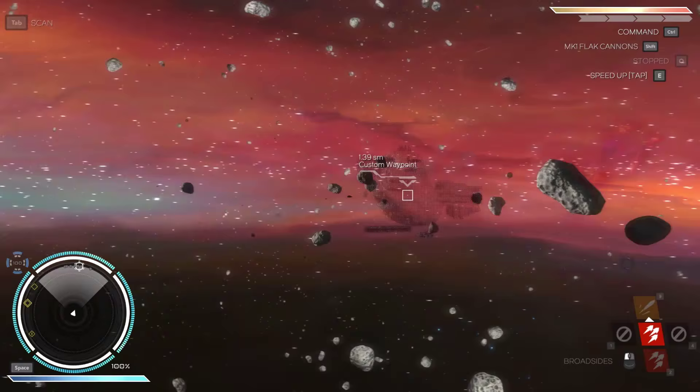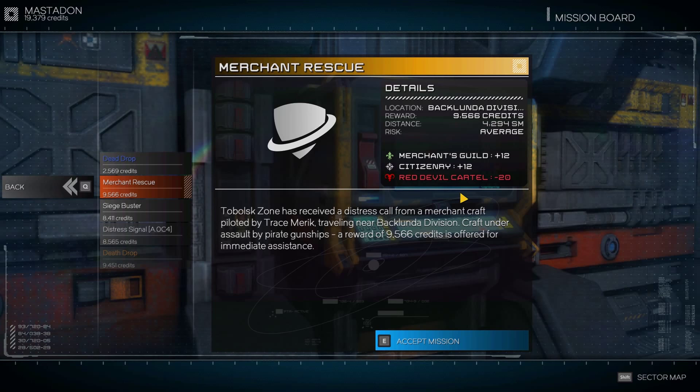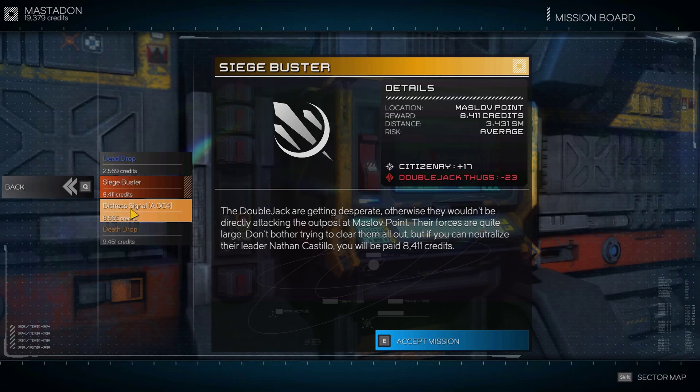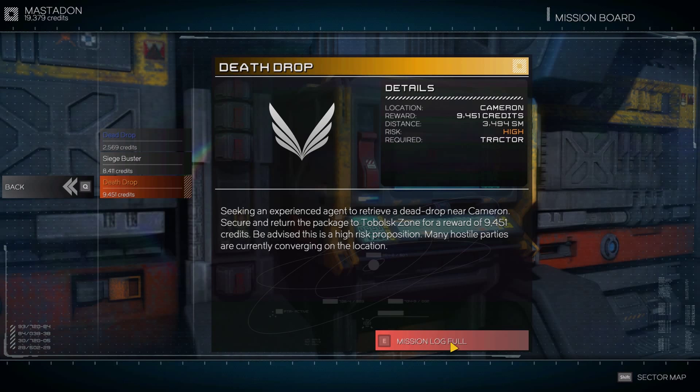Let's move on. We should probably pick up more missions because I only have 2 left. Let's check out the mission board. Available missions - very low, almost 10,000, not bad. I like this one. Craft under attack by pirate gunships - we can do that. Distress signal - we can also do this one. We'll make up for the faction loss, and plus 12 with merchant's guild. Seems useful. We'll grab that one too.